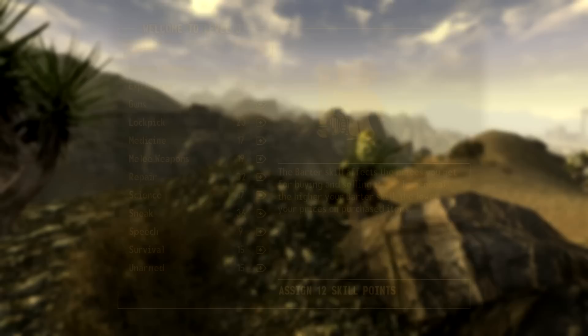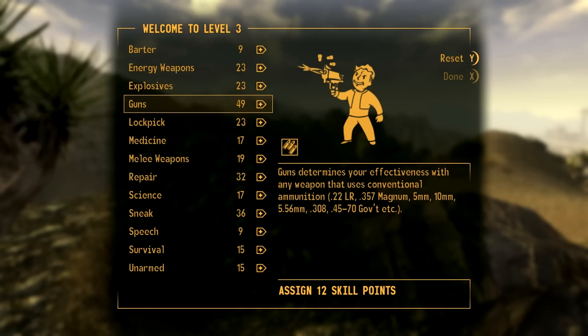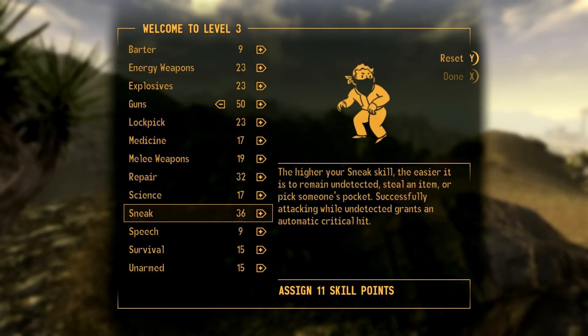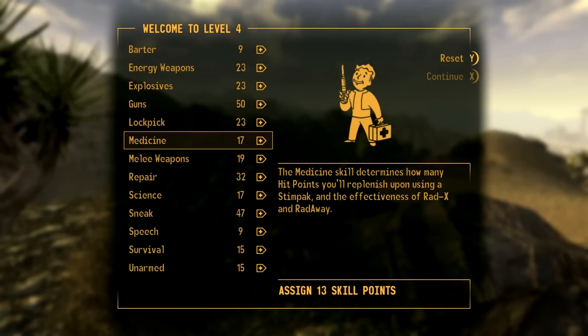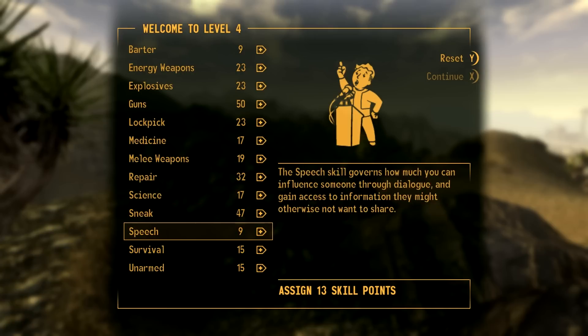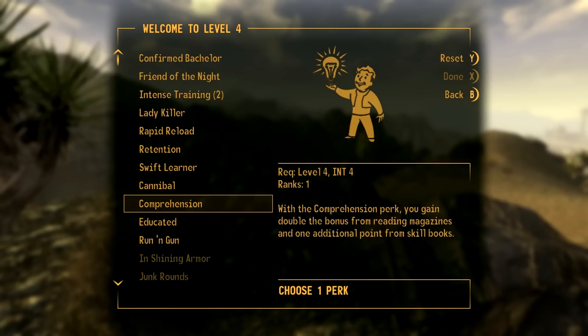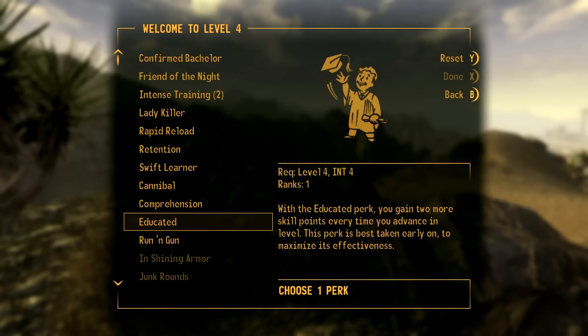We'll get perception to 8 - it always helps for accuracy and also gives us some cool perks. We'll get guns to 50, and we'll get sneak up a good amount. You might want to do a little more focus on medicine and survival earlier on, but the only other one we'd really want is survival - and the only reason is because we want the Walker Instinct perk, which is really, really useful.